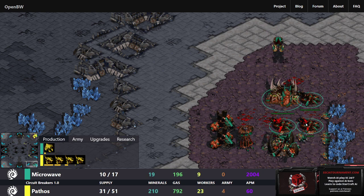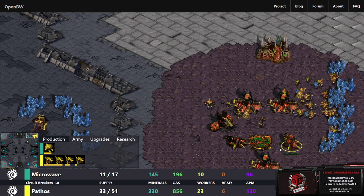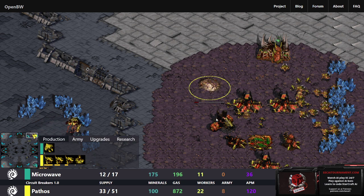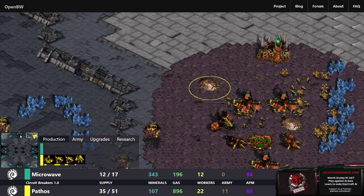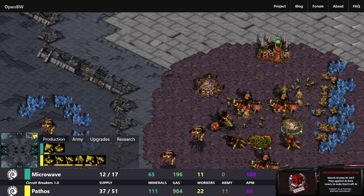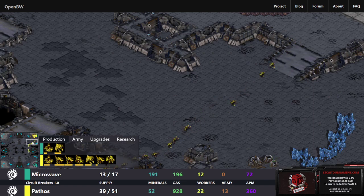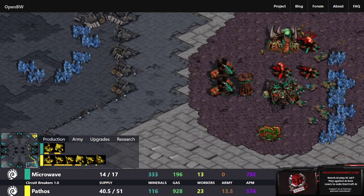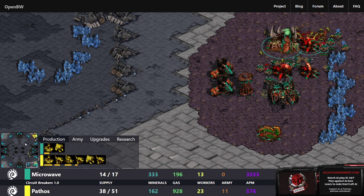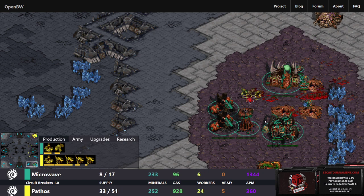Another flood of Zerglings from Pathos. Microwave pulls drones again trying to protect the Sunkens — able to stay alive for right now, but I don't know how much longer it can hold this up. Every bit of damage on these Sunkens is bringing them closer and closer to the edge. A Spore Colony is going up back home. Microwave is throwing down another Hatchery but it's in an unprotected place — probably going to get wiped out by this Zergling wave. The Zerglings are going to ignore that Hatchery and go for the Sunkens, giving free reign on the drones.